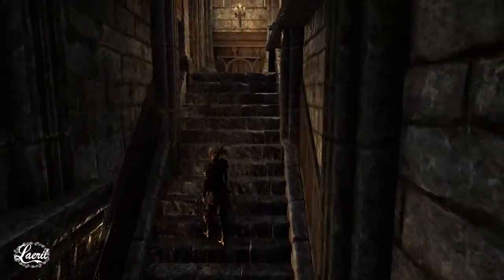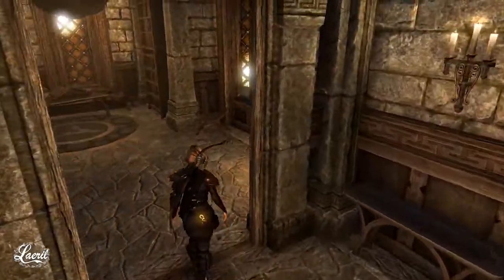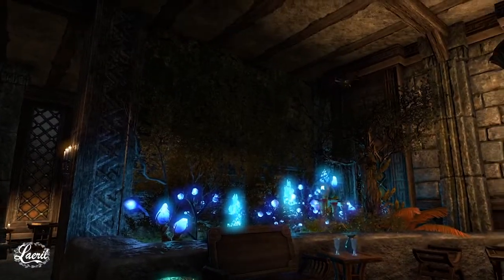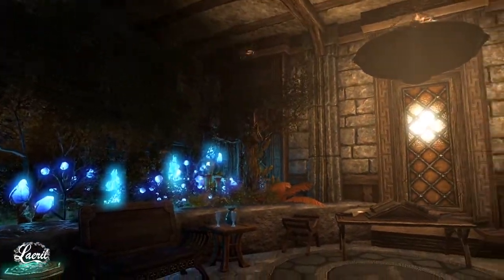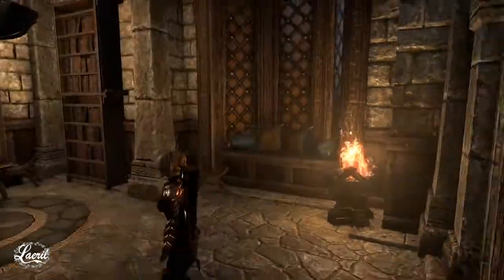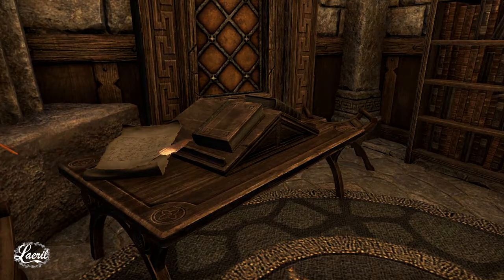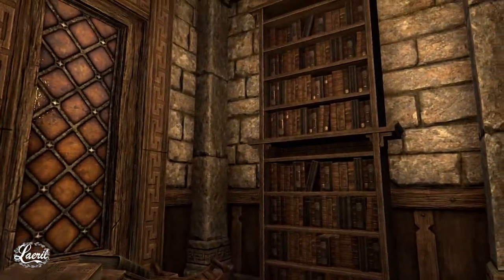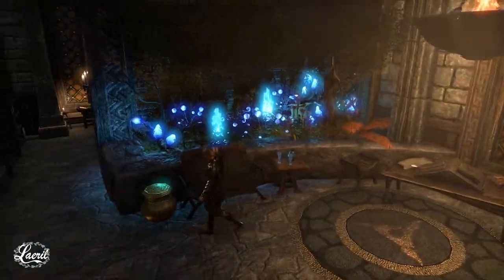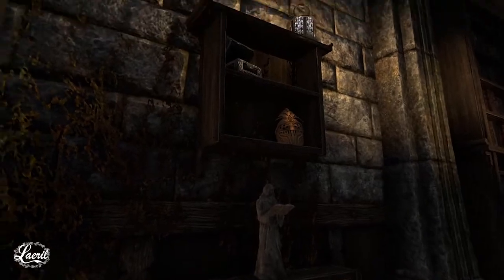Heading upstairs we're going to the residential part of this house. When you enter here there are more magical plants growing — I really like indoor planters and such — and then we have the bookshelves, a study desk, a sofa, and another window seat because I really love those. I really want one in real life but I haven't had the opportunity, so I make a lot of them in game instead.